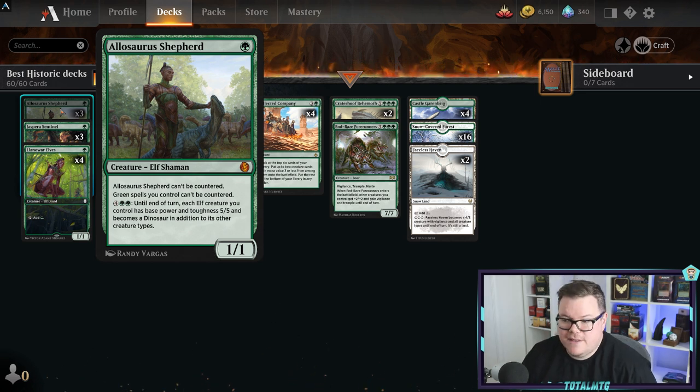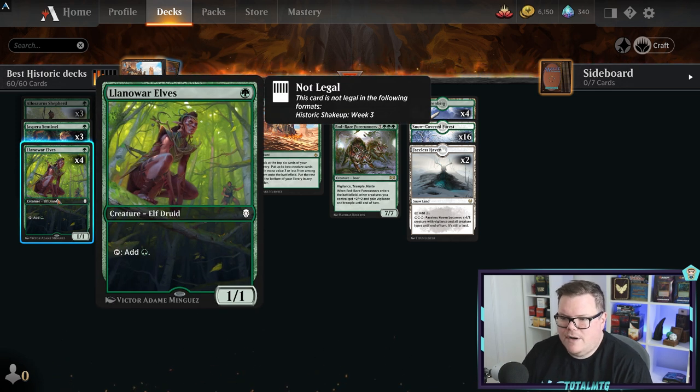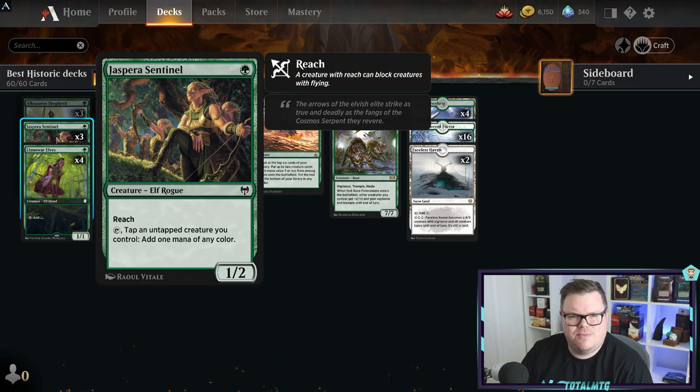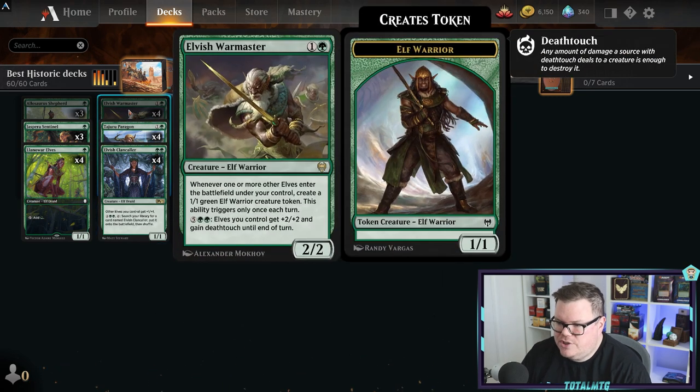If you like creature aggro decks this is probably going to be the deck for you - super consistent and super strong. Allosaurus Shepherd is the mythic: green spells can't be countered, which is really good against control decks and works well when you're playing Collected Company. It has a cool ability that for six mana gives each elf plus five/five and makes them dinosaurs until end of turn.